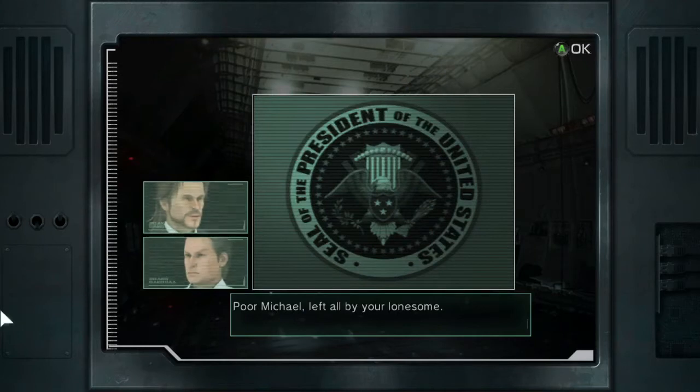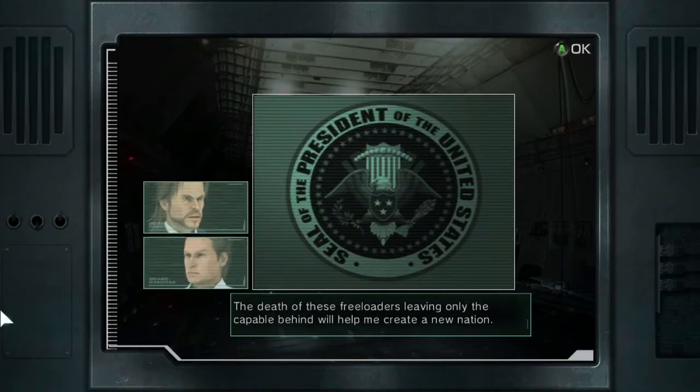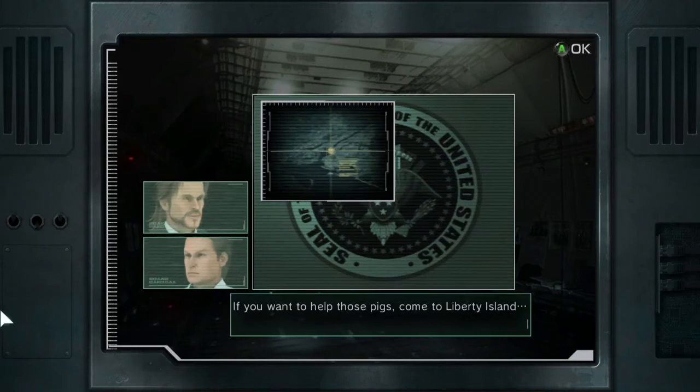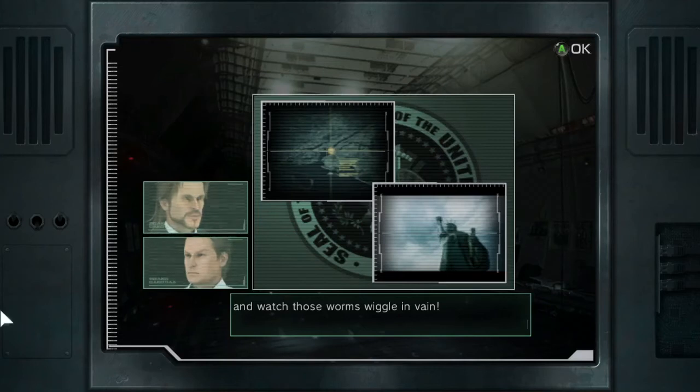That laugh — he must have worked really hard on that one. Michael, left all by your lonesome. Richard! What... what changed you? Michael, America has gotten too fat for her own good. These incapable pigs are eating this nation alive. The death of these freeloaders, leaving only the capable behind, will help me create a new nation. Richard! Your presidential staff, those backstabbing idiots — I've decided they can die too. You! If you want to help those pigs, come to Liberty Island. And watch those worms wiggle in vain. See you when I see you!